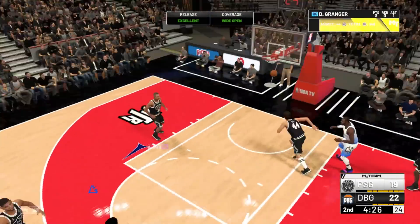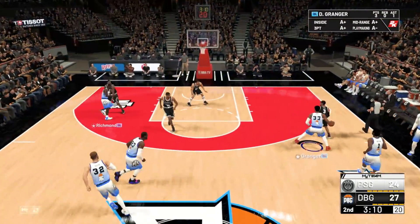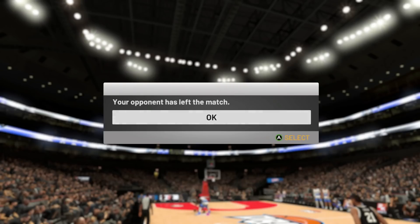Wide open Granger — green! I think my opponent is just giving up and taking dumb shots with Iverson because he's realized they go in anyway. Shot by Granger — there we go. And he rage quits.